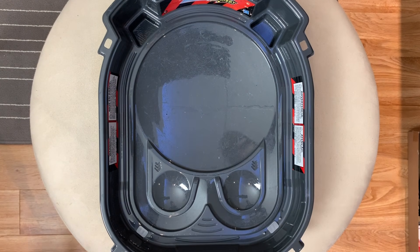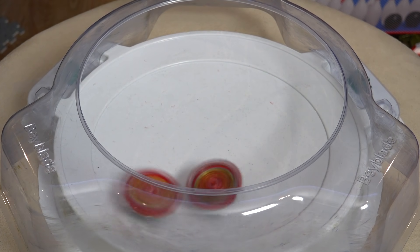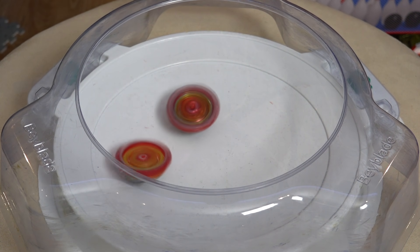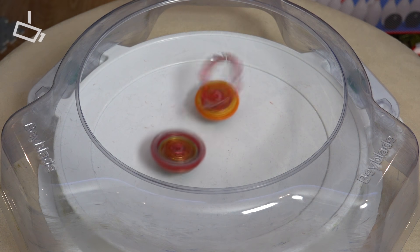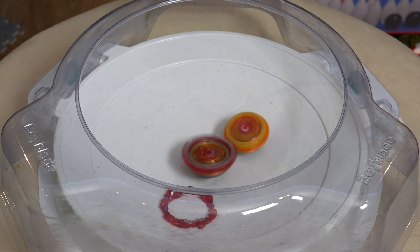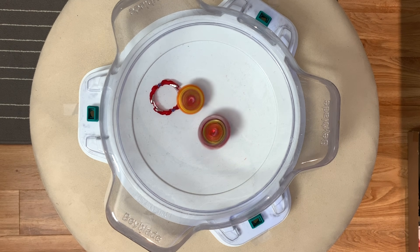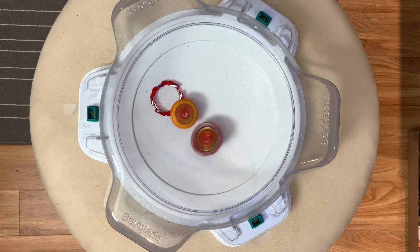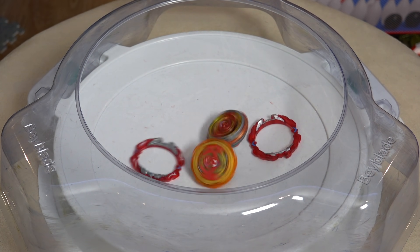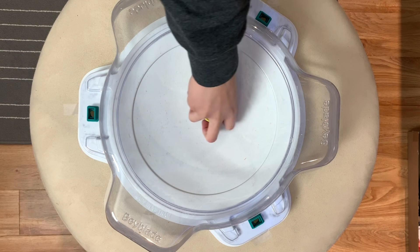Okay, let's change stadiums. 3, 2, 1, let's go! Let's go Hasbro! Attack him! Whoa, that was like 10 attacks from the ring itself. Yeah, but it's not weighted so it does like nothing. Come on, yes! It's like 1 HP each hit. Knock him off balance — oh! Thank goodness. Here, Takara Tomy takes the win.